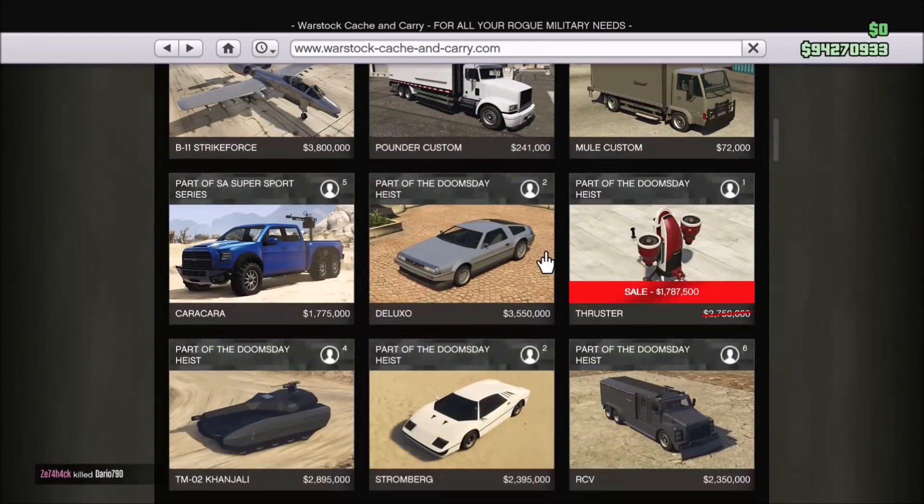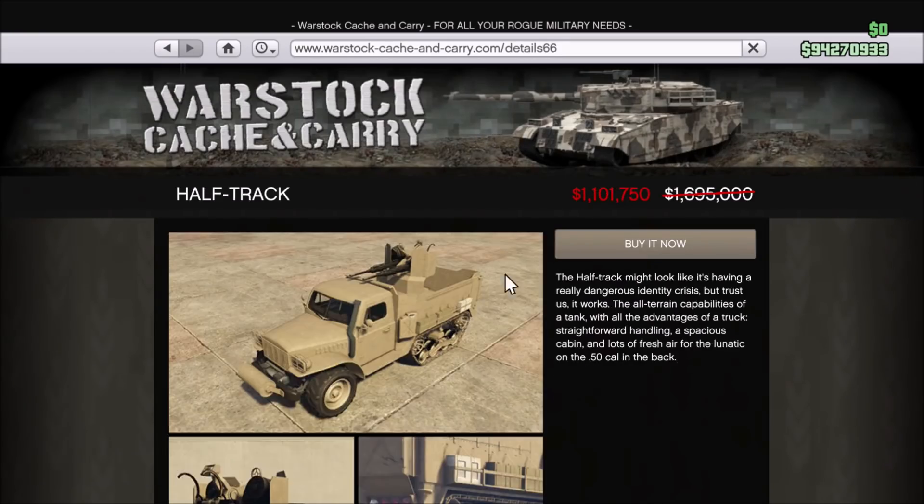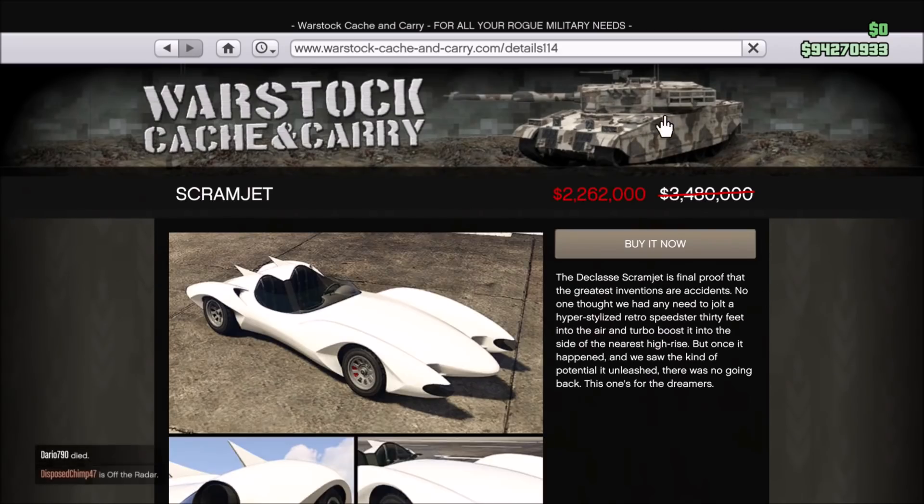A few other good vehicles that are discounted — all at 35% off — are the Thruster Jetpack, which is very good for free mode missions where you have to pick up an objective; the Half-Track, which has a bulletproof front window making it very hard to get shot out of; and the Scramjet, just because it's a fun vehicle to use.